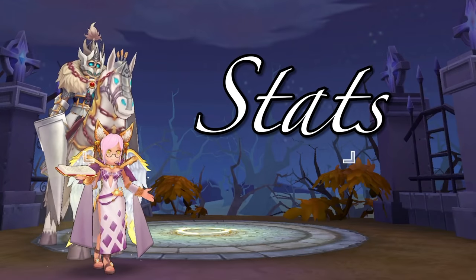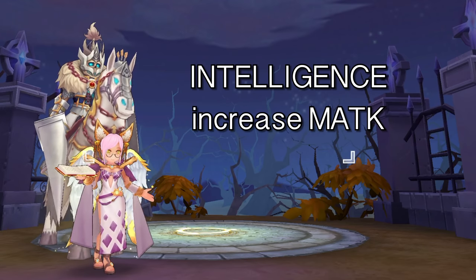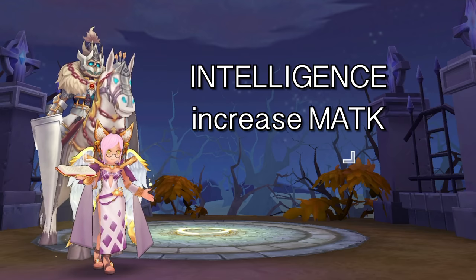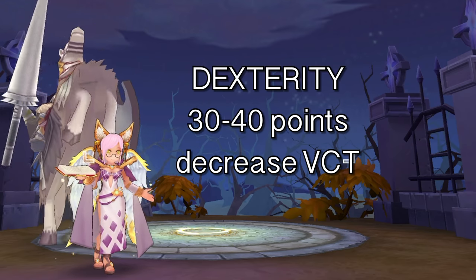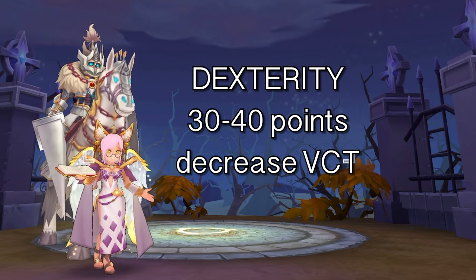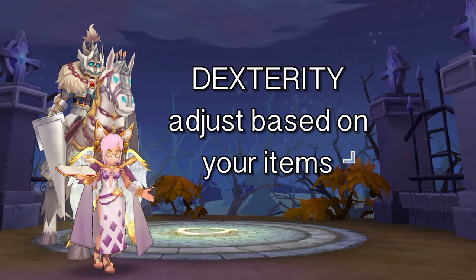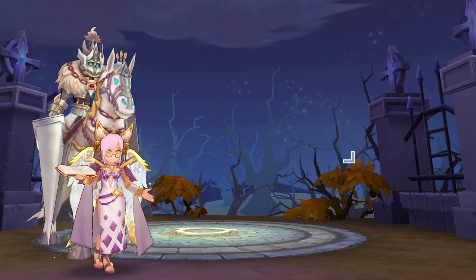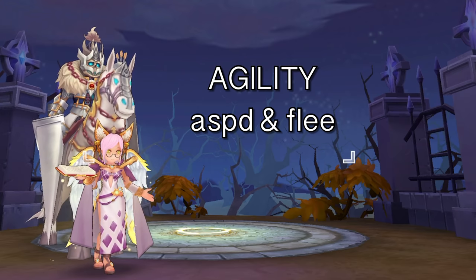First, we'll start with the stat build. The most important stat to max first is intelligence since it increases magic attack, which is necessary for a higher damage output. Then, allot 30 to 40 points on dexterity to decrease the variable cast time of some of your spells. You may adjust your dex attribute depending on the variable cast time reduction items that you have. And lastly, allocate the rest of the points on agility for faster attack speed and higher flea.